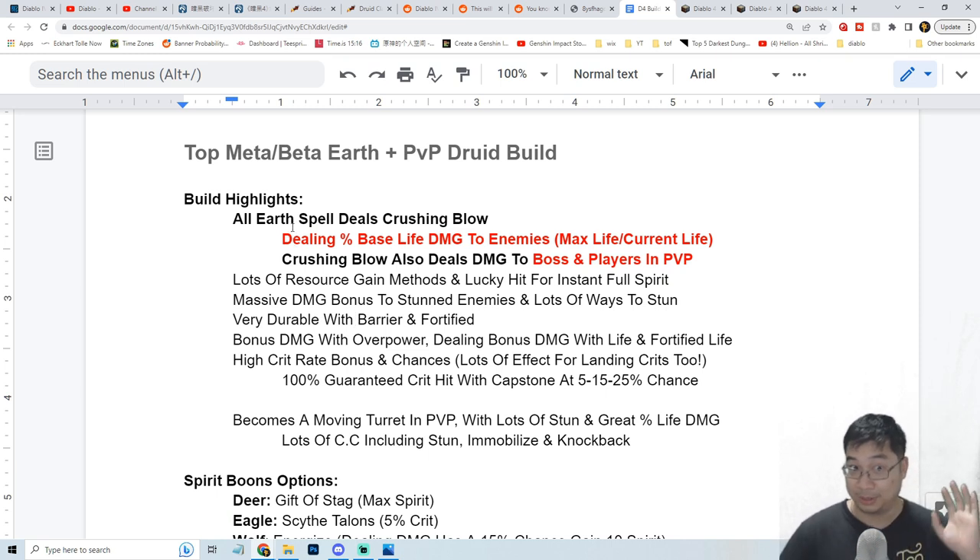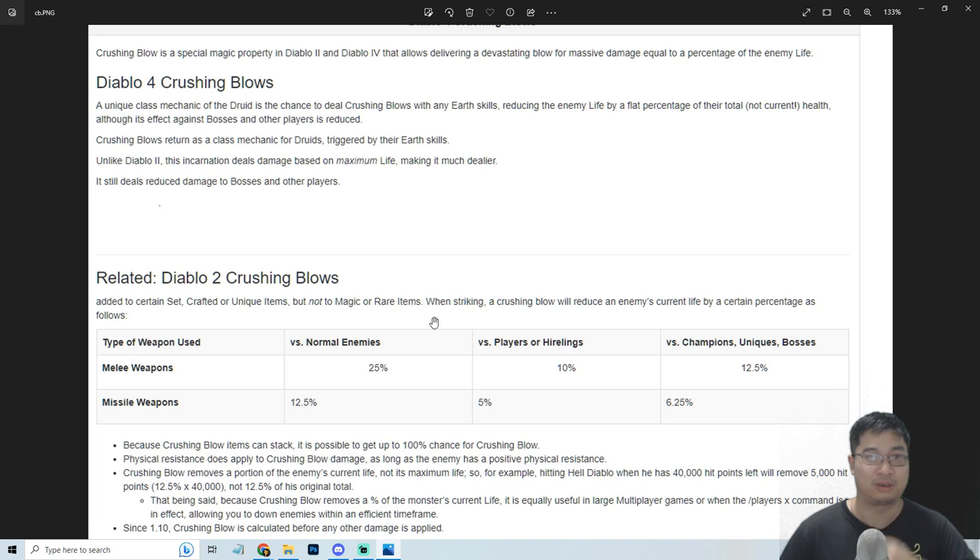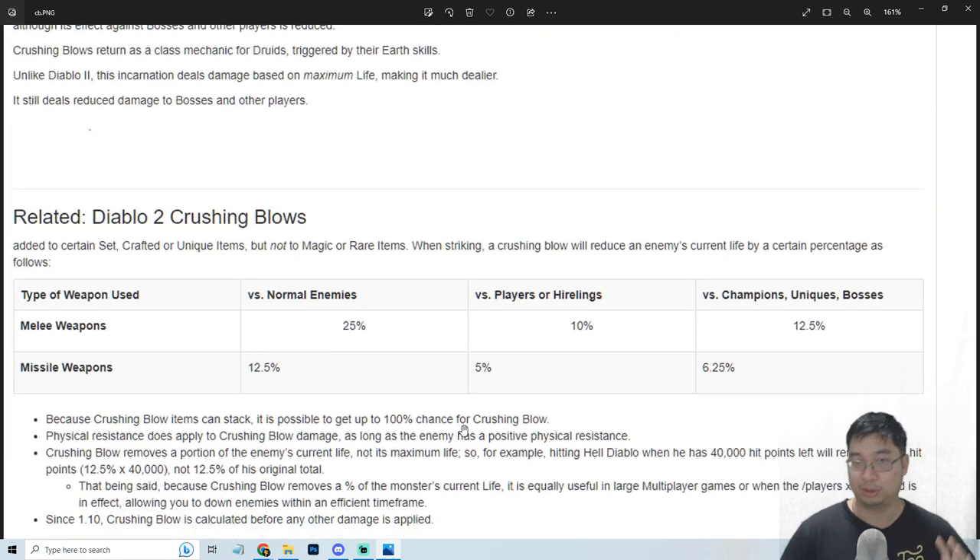This build uses a special effect with earth spells of the Druid called Crushing Blow. We're currently in beta so notes are not fully finalized and there are some conflicts. Regardless, while you are dealing damage with your earth spell there is a chance of dealing Crushing Blow onto enemies. When Crushing Blow is triggered, we deal a proportion of the monster's life — up to 25% on normal monsters, 10% on players or hirelings, and 12.5% on champions, uniques, and bosses. With certain items it is possible to get Crushing Blow to 100% chance, so you'll always be doing bonus damage with earth spells.